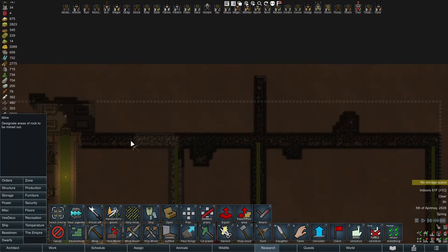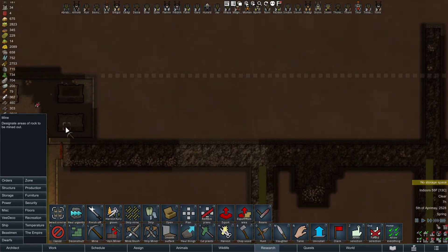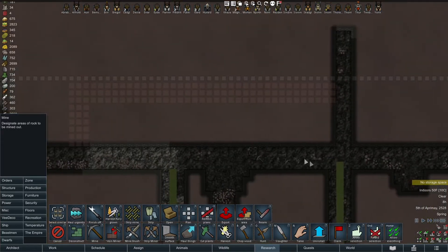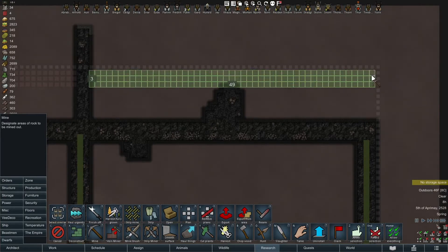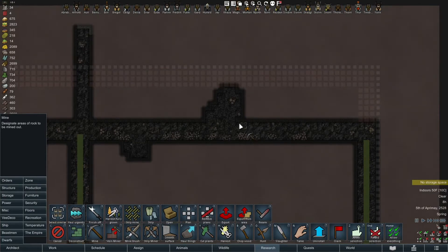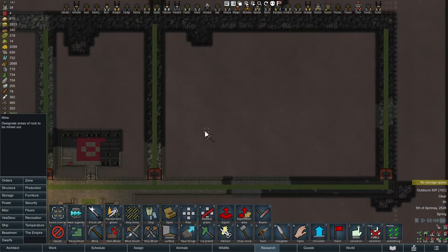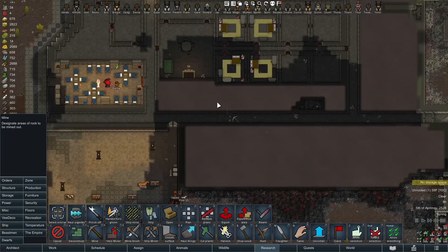I might want to expand this room at some point, so just enough to build four wide — leave a space, wall, wall, mine. I think what we'll do is just cut a big mining path through here; it's going to slow down the mining down in the south but that's fine. If I run out of material I can always peel these carpets up. Is there any slate anywhere else? Yeah, there's a ton of slate over here.